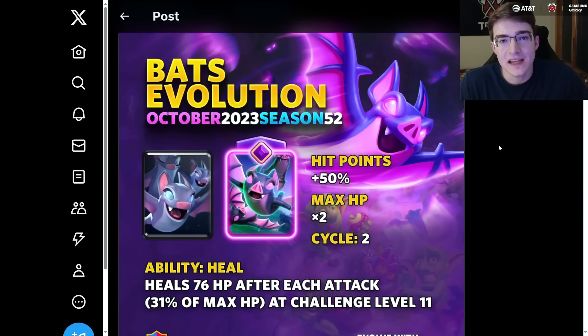The evolved bats stats and gameplay are out. Starting off, they have 50% more hit points before they even use their ability, which is healing, and their max hit points is increased by times two. They're a two-cycle evolution, meaning you need to play them twice before you get the evolved version. But that likely means they're going to be pretty broken — if you look at the evolved knight, it's a two-cycle evolution and it's three elixir. This is only two elixir, meaning you can get it down more frequently. Its ability is healing, healing 76 hit points after each attack.